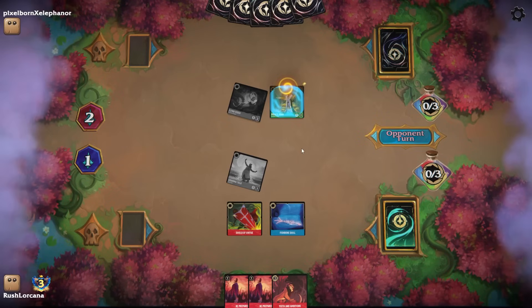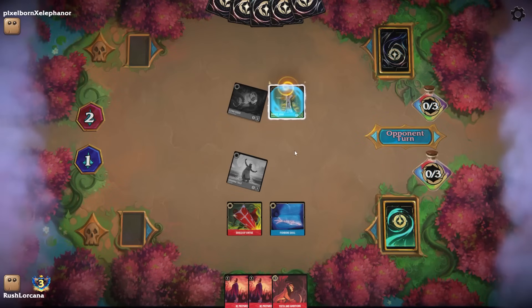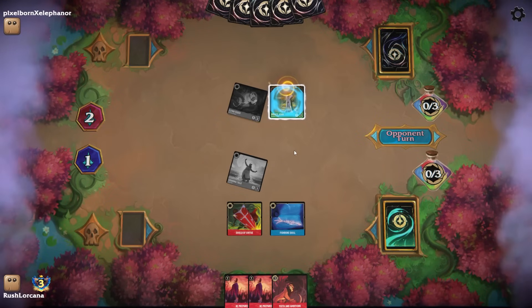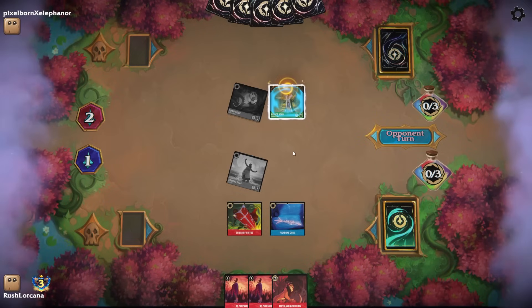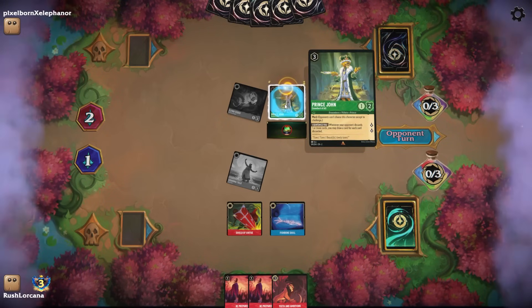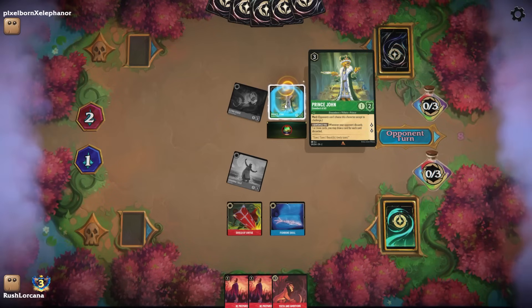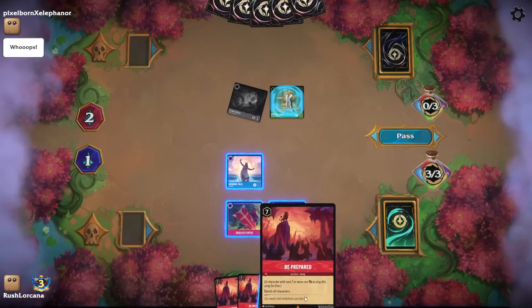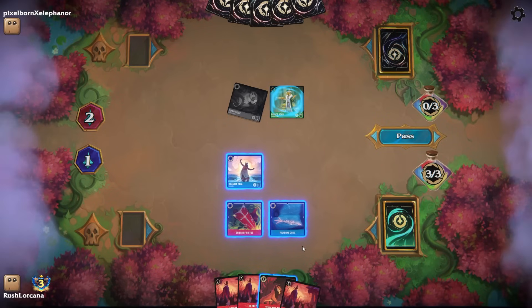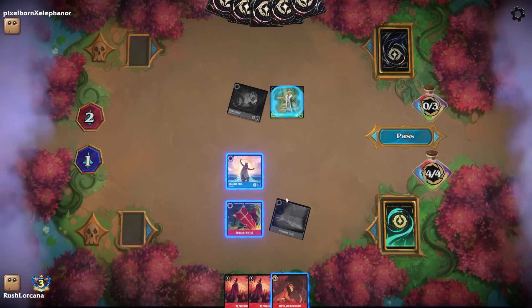We're going to have to get rid of Nick here. Quest the Gramatala — now it would be best for him if he knows to take Flynn and send it into Gramatala, because of how popular Teeth and Ambition is going to be with that combination in the stack. We're getting into a very difficult spot. He's looking at Prince John. Prince John has Ward, one strength, two willpower, two lore generation, three cost uninkable, and whenever your opponent discards one or more cards, he may draw a card for each card they discarded. Pretty strong. We're going to quill a Be Prepared because we don't really have a lot of options.